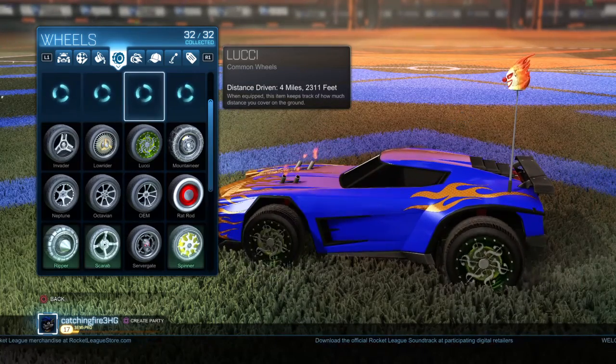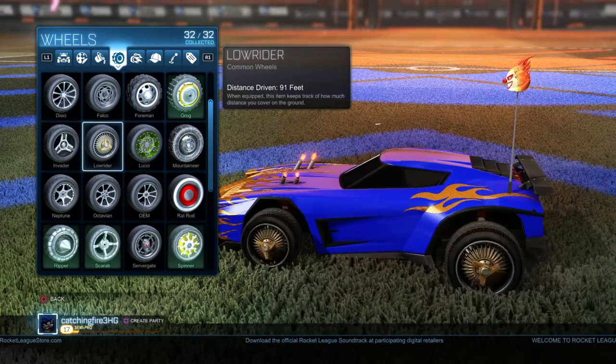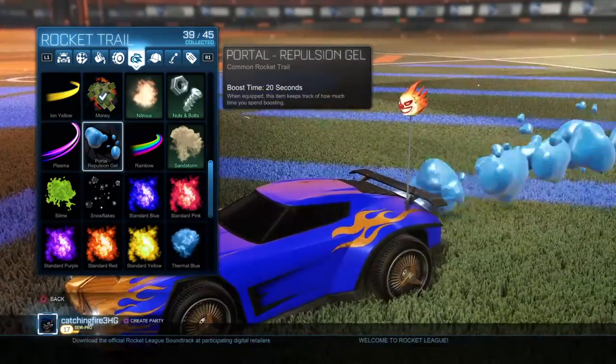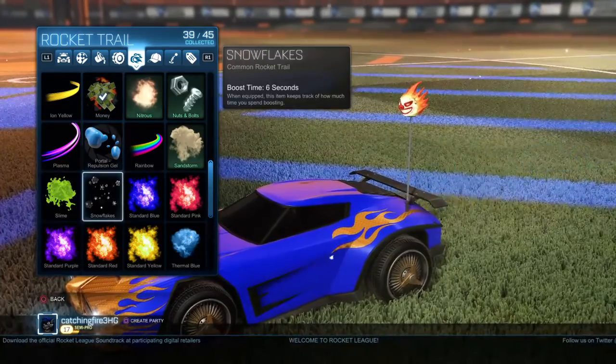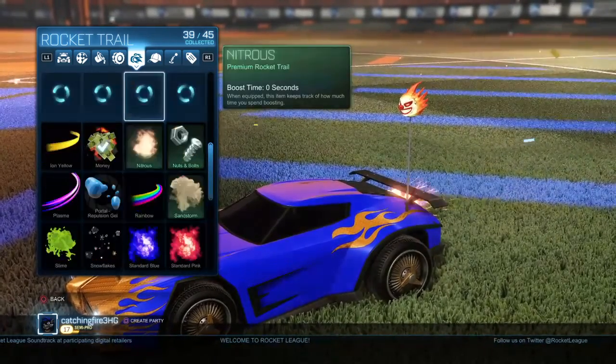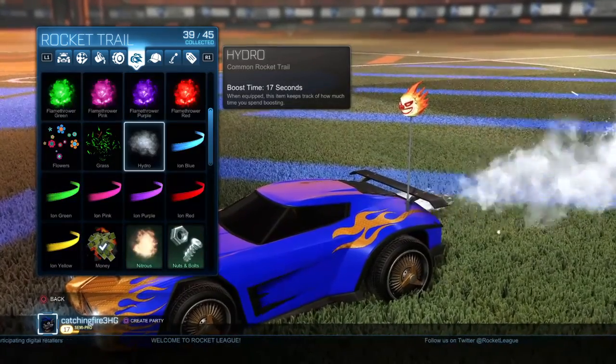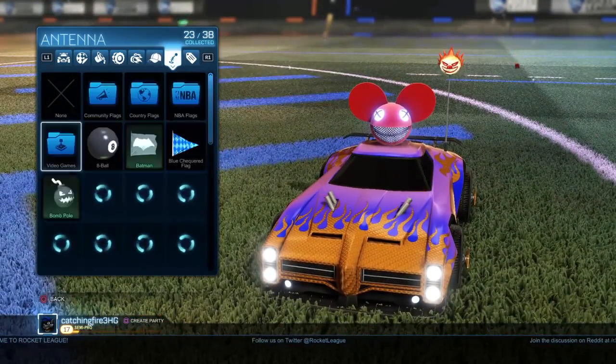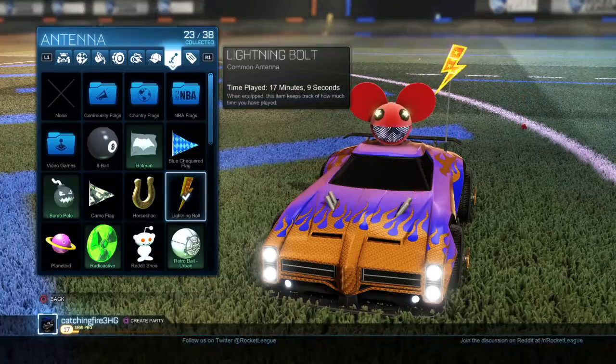What I do is choose any different tire that I think will look cool on it, like the Server Gate or the Luchi. I'll say these ones are cool. And then for the boost, let's say Money, Portal Repulsion Gel, or Slime — those are pretty cool. The Hydra is pretty cool too, but let's go with Money. Let's say this is a party with Dead Mouse, and then we put a Lightning Bolt on it.